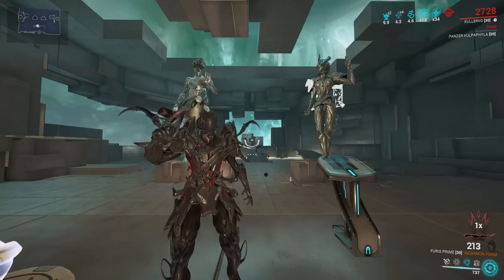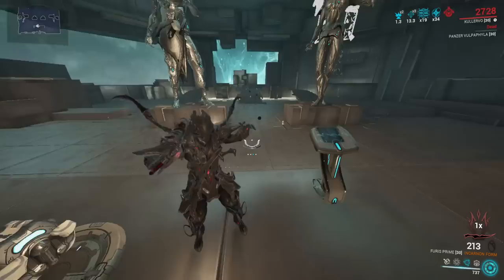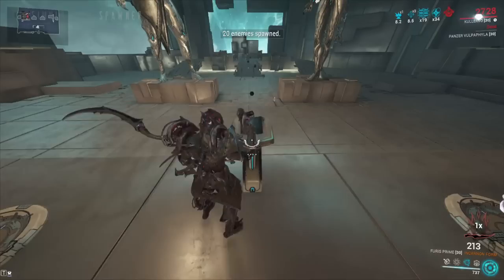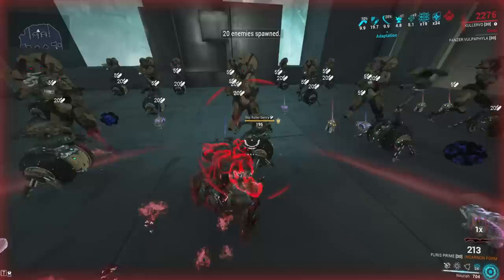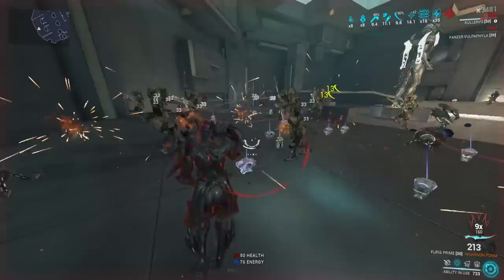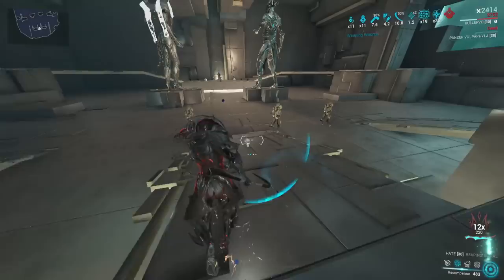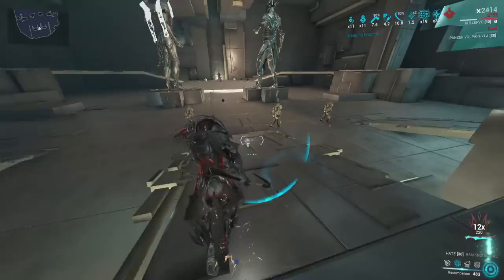That's the Kullervo video — six different builds. Let me know which one was your favorite in the comments. He's not perfectly survivable, but you can kill Steel Path content with just his abilities. What I think DE should do is make overguard scale with armor, strength, or something — as it is right now the 5000 cap makes it pretty much a dud at high levels. The only reason I'm surviving in this clip is because enemies aren't all focusing on me and they're getting viral-stunned by Nourish. That's why casting speed is so important on him — see you in the next video.